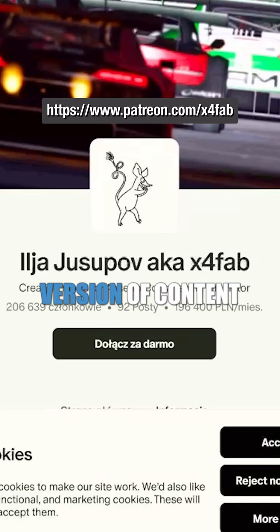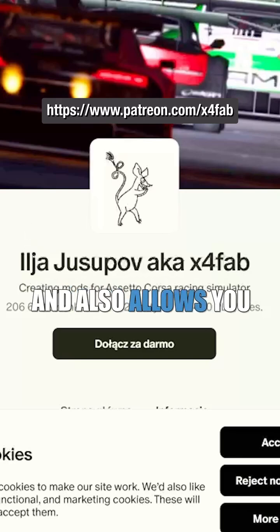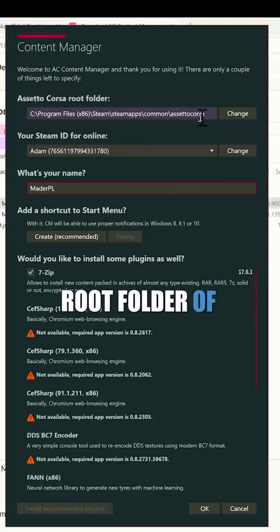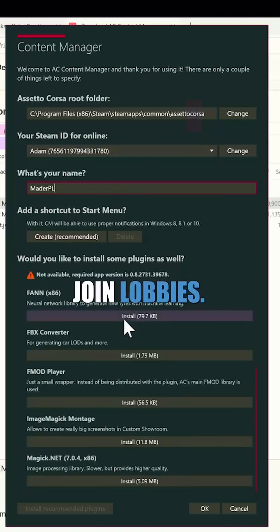It's highly recommended that you get the full version of Content Manager. Though it's not necessary, it still supports the creator of Content Manager and also allows you to get certain features and updates before everybody else. Once downloaded, Content Manager will ask for the root folder of Assetto Corsa and your Steam ID, and below that you'll be able to enter a name that everybody will see when you join lobbies.